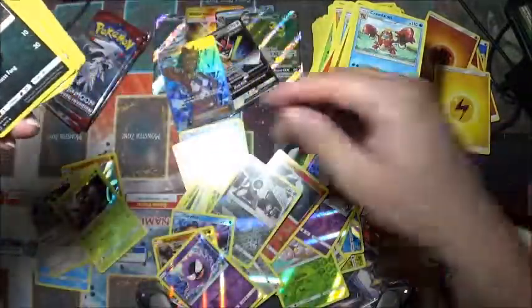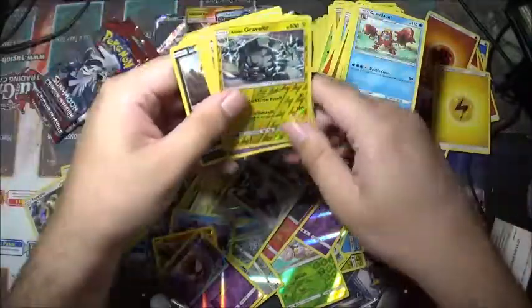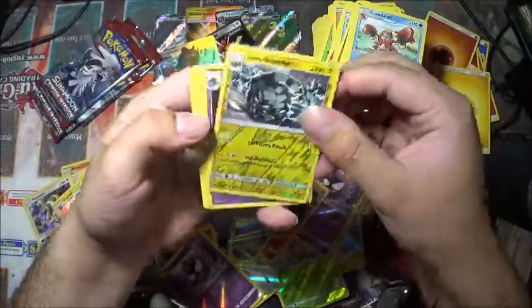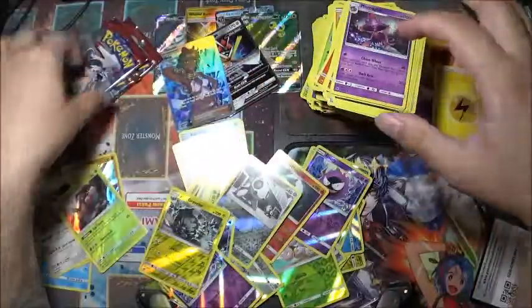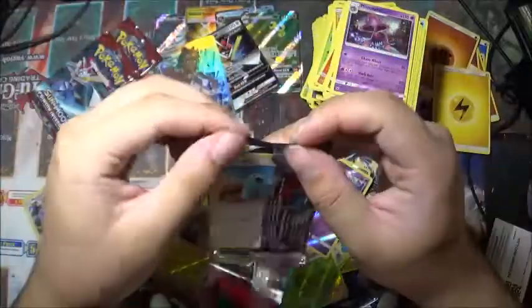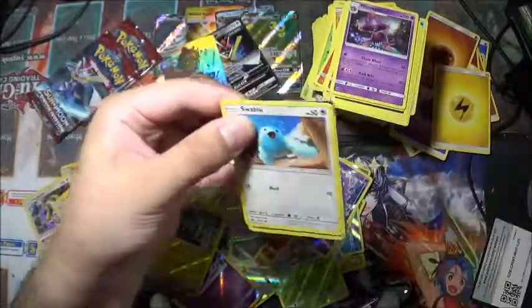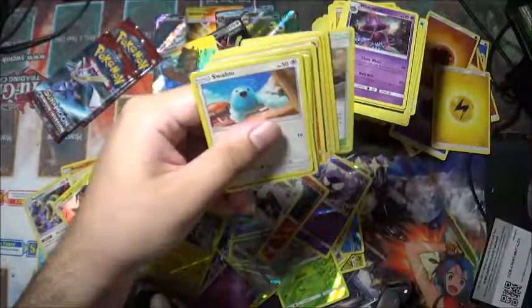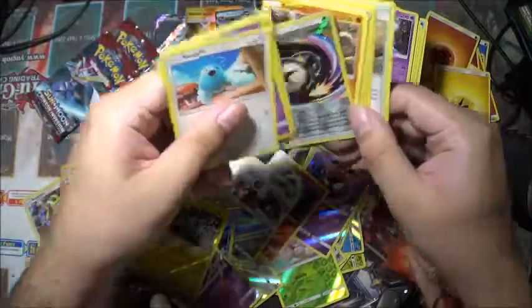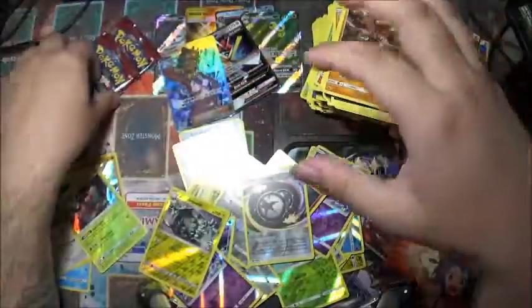This is the last four packs. So pack number four — we have a reverse holo Graveler and a Miss Magius. That's actually the first one I've seen that. Green, Regirock, and a Counter Energy. Counter Energy is the reverse holo and Regirock for the rare.